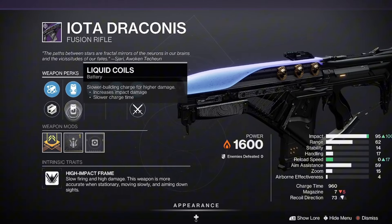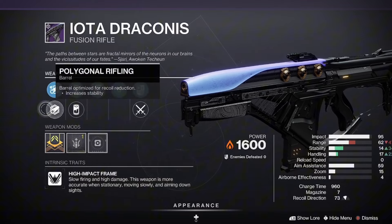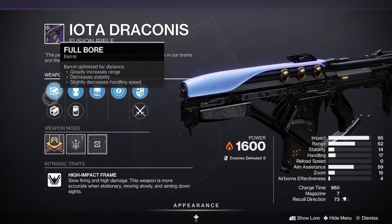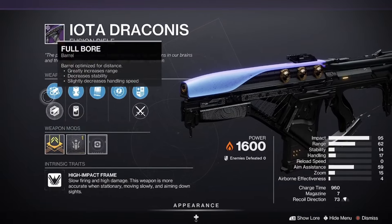Got liquid coils with the range masterwork. Wouldn't go for any of these on the barrel — needs a better barrel like a fluted barrel. Arrowhead Break would make this better. This is a good roll for PvP but the barrels kind of kill it.